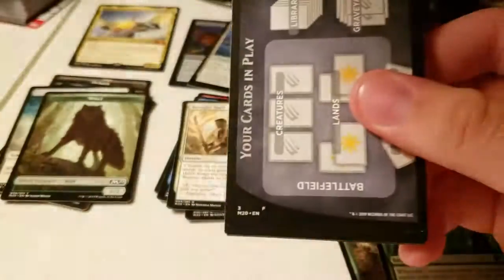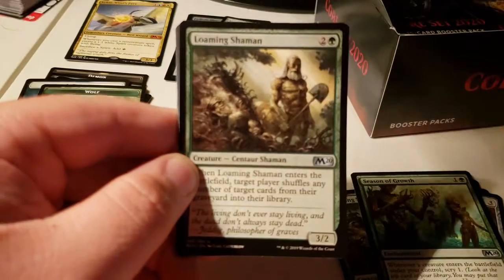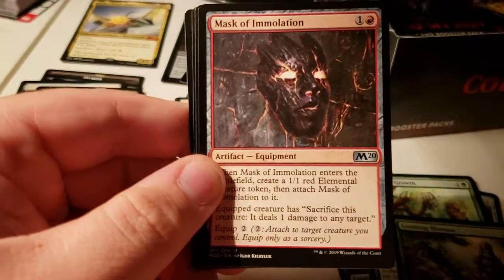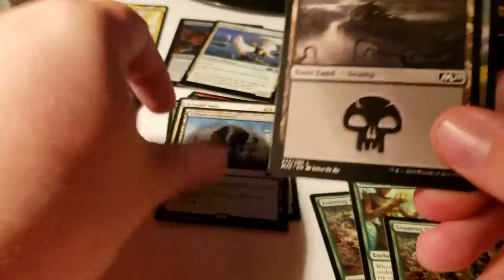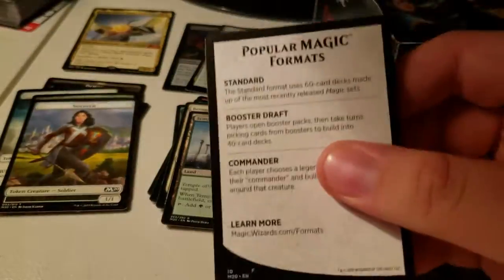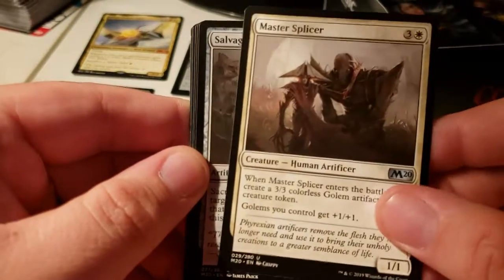A bunch of good cards in here — mythic Chandra, Sorin's pretty good. Flaming Shaman, Fury Mask, Template Mystery, bulk baby, Swamp and Squire. I don't know why they reprinted those — they're okay, I don't like them personally. That's an old reprint, I think.